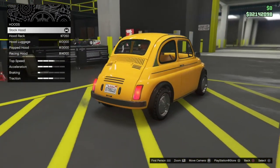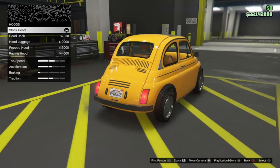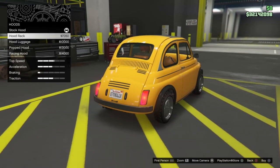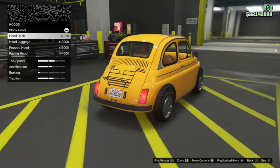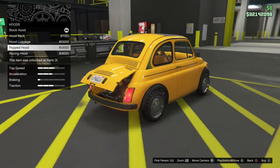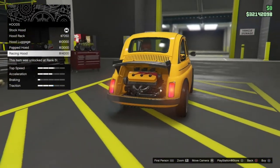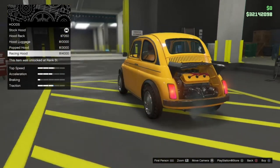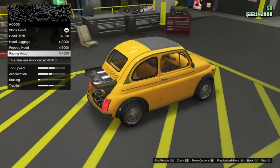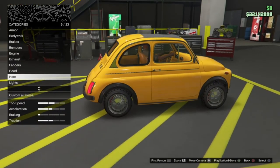The hood options actually affect the trunk lid, because this is a rear-engine vehicle. We've got the stock hood, a hood rack, hood luggage, a popped hood, or the full racing hood which removes the hood and replaces it with a kind of spoiler. I'm not a huge fan of that — I like just the stock, so I'm going to leave that there. We're not going to bother with horn or lights.